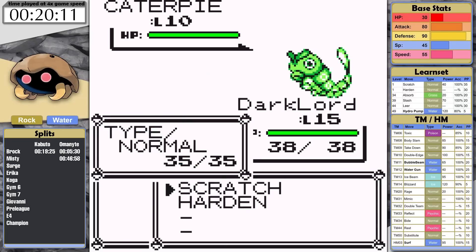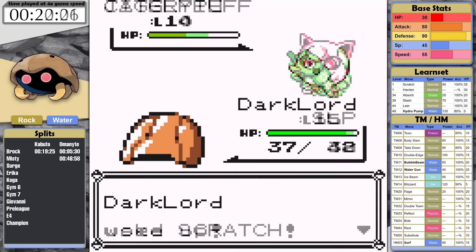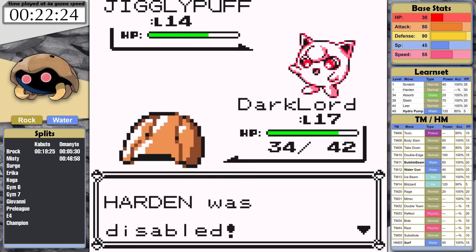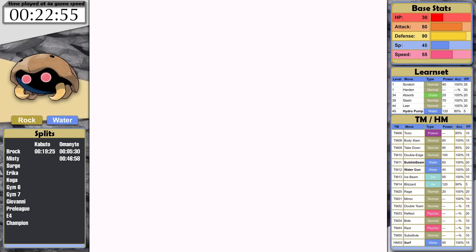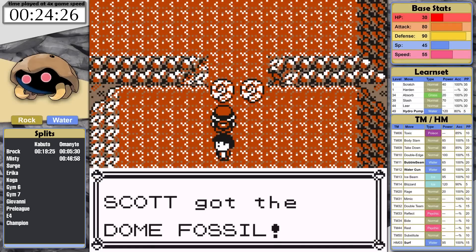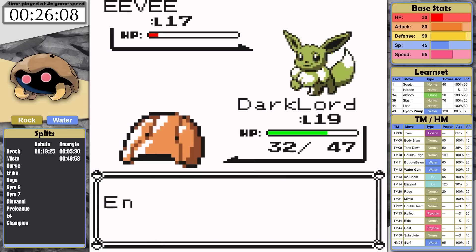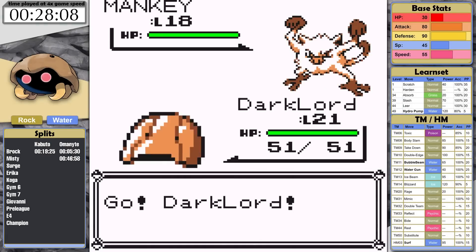Kabuto fairs much better on Route 3. This is largely because Scratch gives it greater PP, which reduces the frequency of Pokemon Center visits. I accidentally bumped into the optional Lass and this fight was really annoying — Jigglypuff disabled Scratch and then put me to sleep. After a little while, I wake up, the disable ends, and I knock it out. In Mt. Moon, I get access to Water Gun, which is Kabuto's first STAB move. I take care of the Super Nerd and grab the Dome Fossil. The rival on Nugget Bridge is next, but our rock typing makes him trivial. The issues in this section are the Mankey Trainer, the Lass, and Misty. Mankey turns out to not be an issue, giving a small advantage to Kabuto.